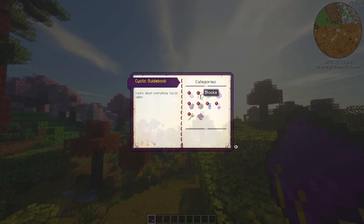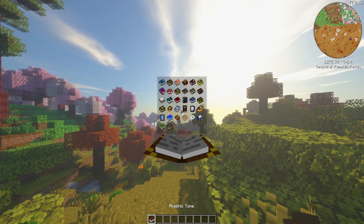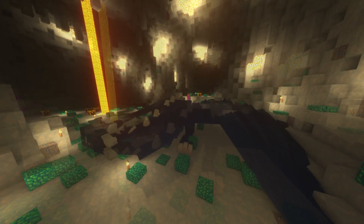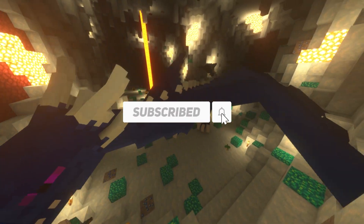You can always head to mod wiki pages for further details, and YouTube is also a good friend. If you want to change the book back into the Tome, just left click in the air with the book in your hand. You should now be fully prepared to take on all of the challenges that All The Mods 6 has to offer. If you liked this video, make sure to like and subscribe for more modded Minecraft.